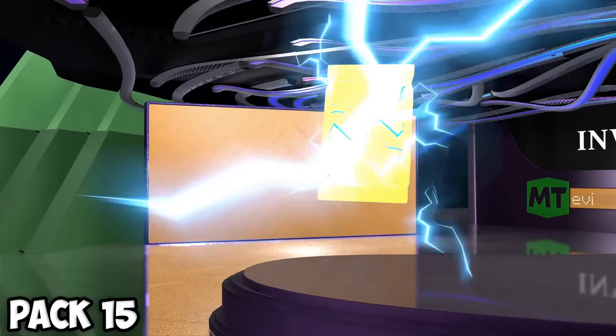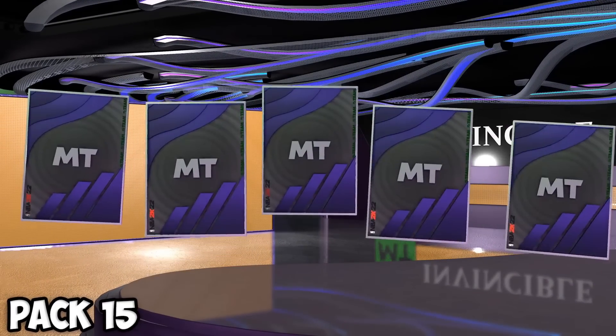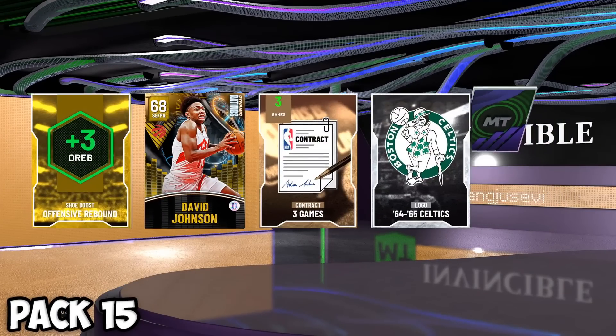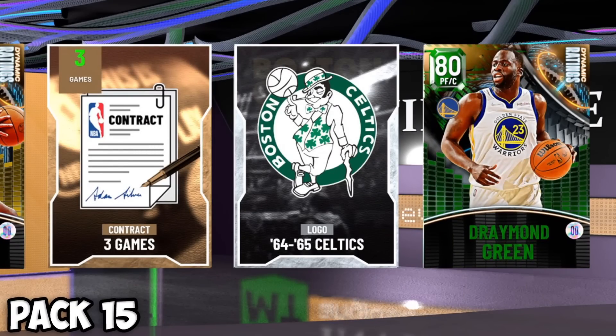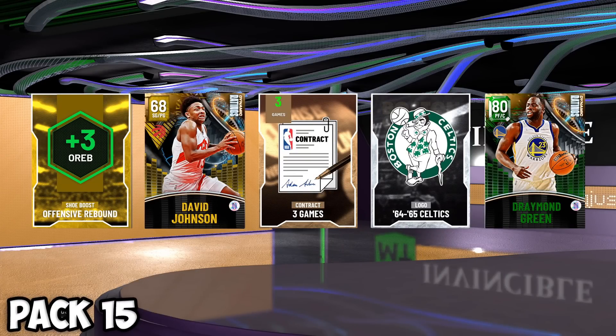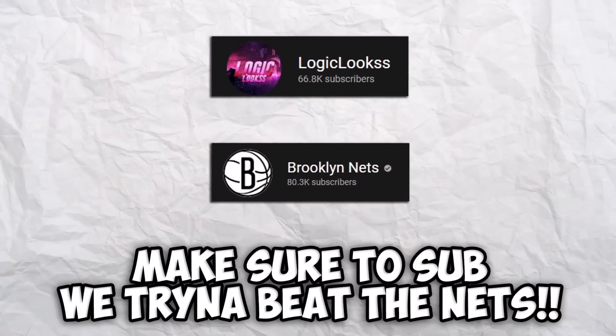Back to the good packs — invincible pack right here. No dark matter in this pack, just an emerald: Draymond Green. He's got a pink diamond that we can add as our starting power forward slot, so that is low-key perfect. Our goal is to beat the Brooklyn Nets and subscribers, so make sure you hit that subscribe button.